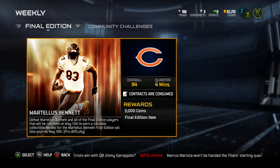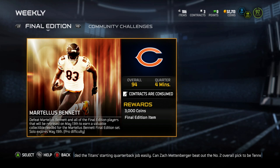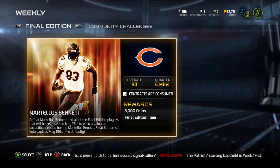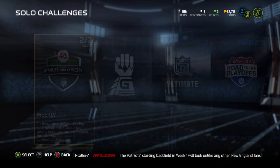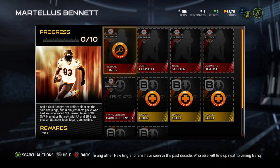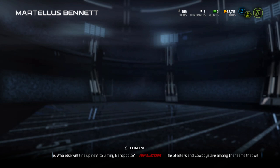Welcome back to the Purple Swordfish Show, I'm Alex aka Purple Swordfish. Today we're playing Madden Ultimate Team on Madden NFL 15 for the Xbox One and we're going to take on the Final Edition Martellus Bennett challenge. It just came out yesterday; all of the Final Edition cards that go with it came out today. This challenge will give us 3,000 coins and the collectible needed to complete the set. We also need four other Final Edition cards to get a 98 overall Martellus Bennett — a really solid tight end card.